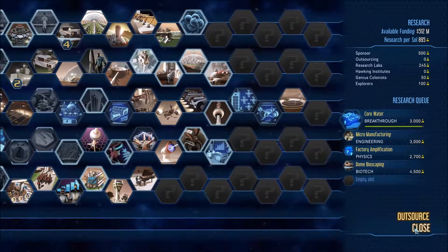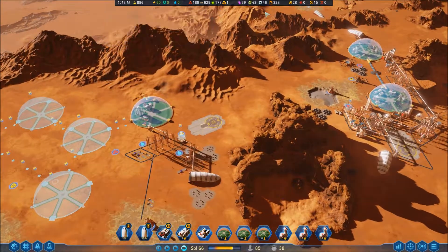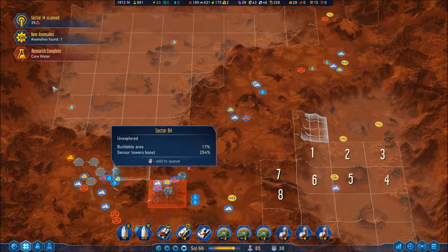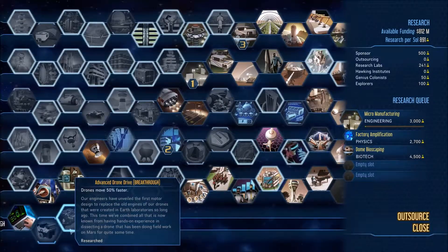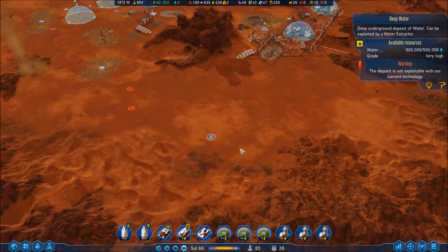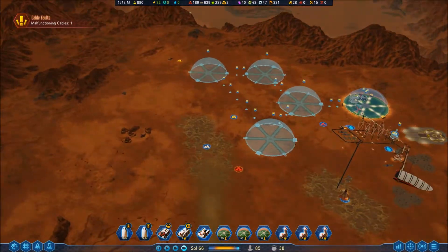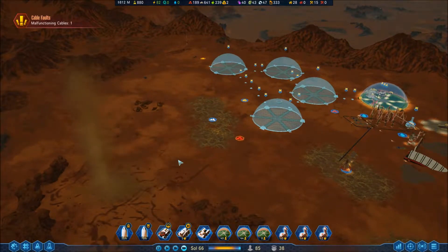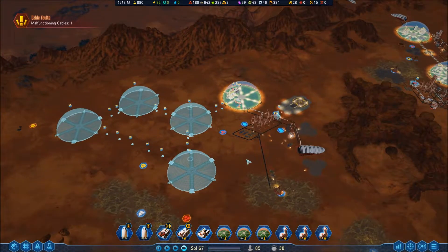That one is good too, so I'm going to research it. I don't want to outsource because I'm getting running a little low on cash and I want to keep that amount just in case. Research: Core Water. Where do these water deposits end up? Here we have the death devil — I finally learned his name. I just watched an episode of Superstore with an episode called Tornado, with a bunch of people screaming for their lives in a tornado. That's pretty hilarious.